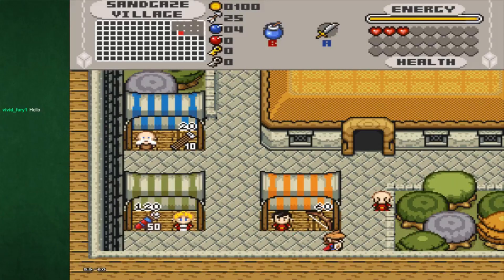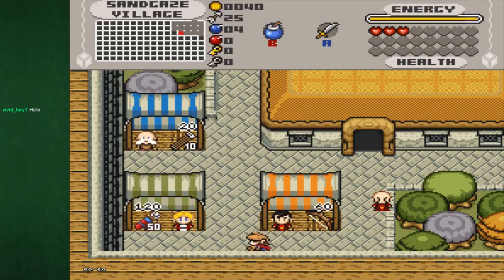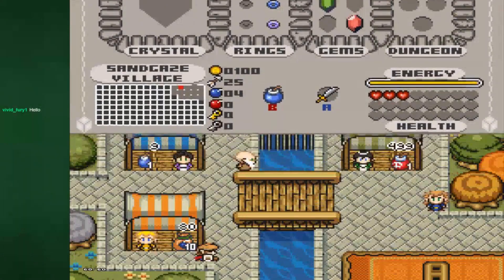At the end of last stream, I was told I need a bow in order to kill a thing, a crab, I think, and I got myself a bow. Bomb bag for 10 bombs - I'm gonna guess I have a 5 bomb bag.